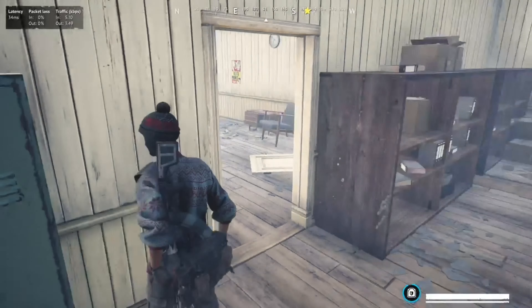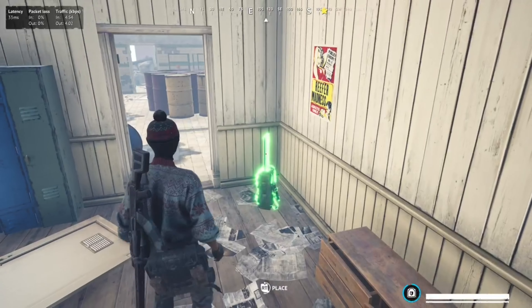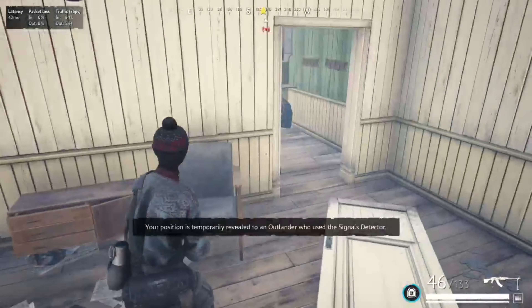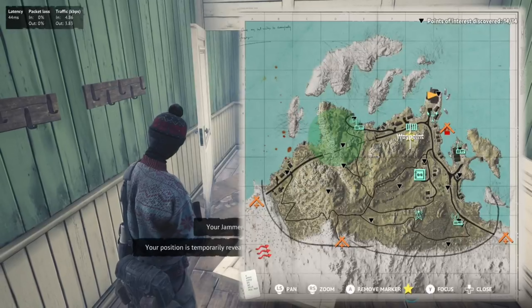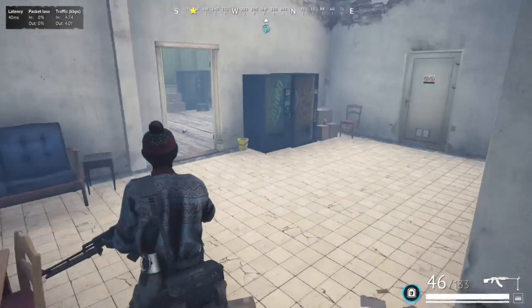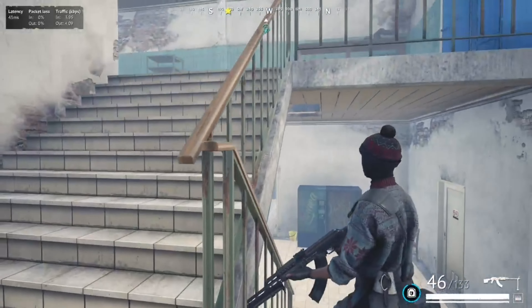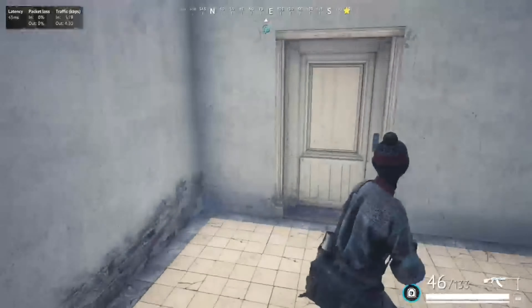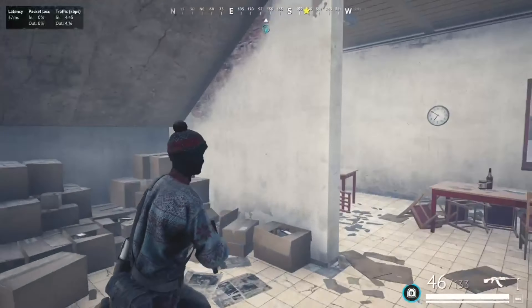Set up a jammer to see if I'm secure. This is the first spot here — this little table. There's a signal and somebody's in here as well. Yeah, there's an alarm trap. Somebody's definitely still in here — I can hear them above me.